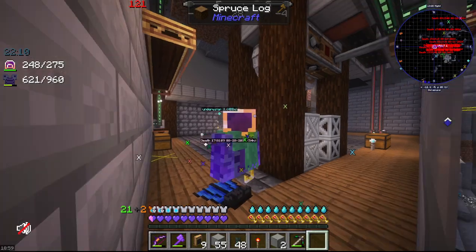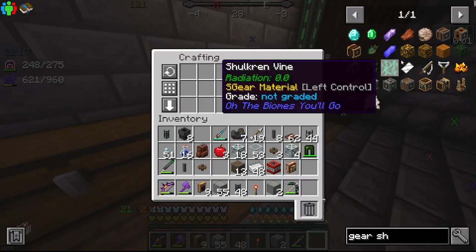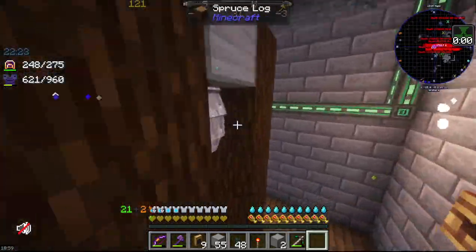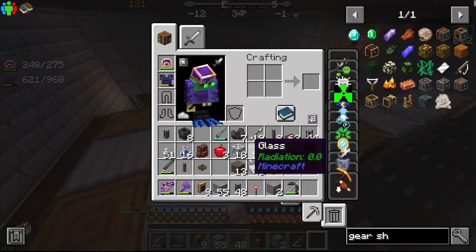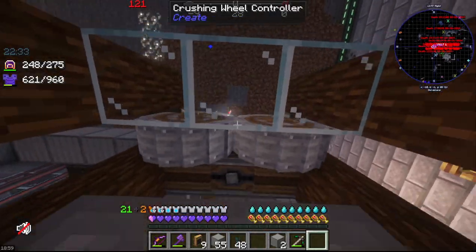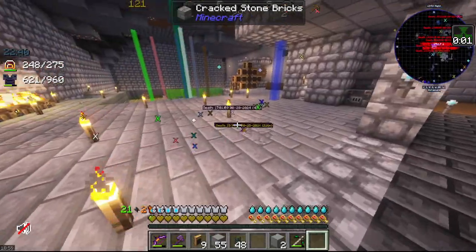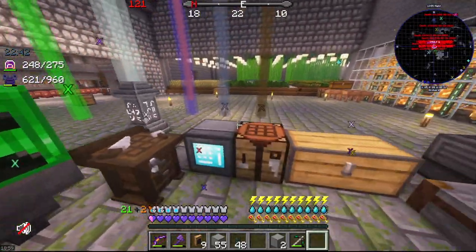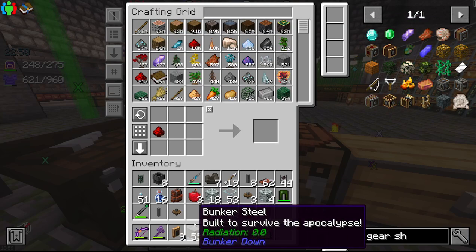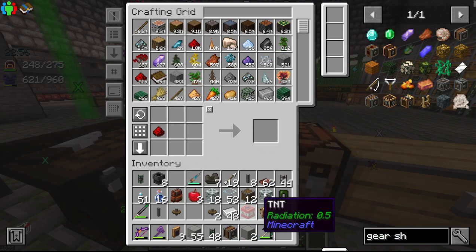So how do I get a gear shift? We just need a piece of redstone. Of course not — oh wait, they're not grinding! Create is so confusing, man. Bam, bam, bam — okay, we have a gear shift.